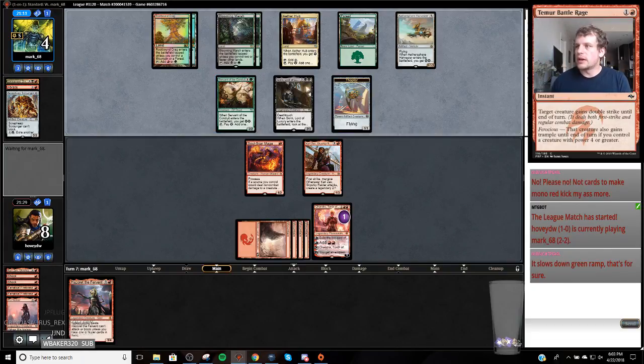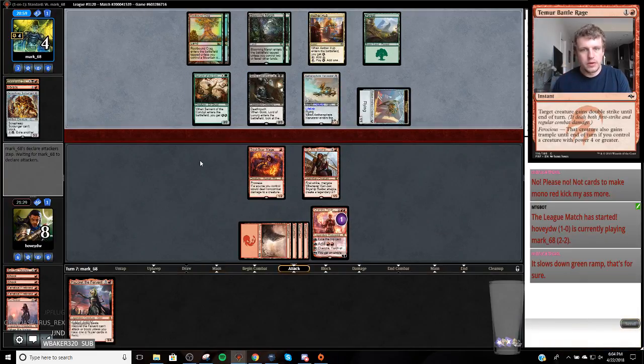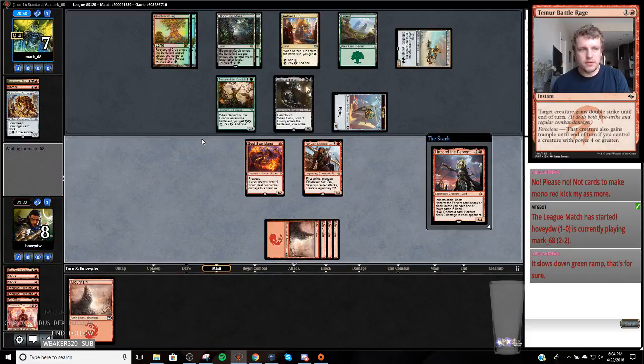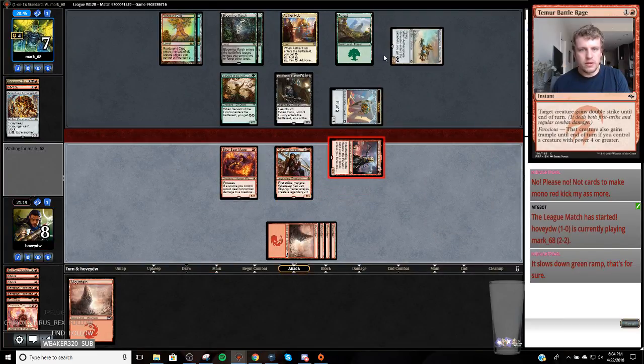I can actually kill them when they crack back here - unless they get really ballsy. Crew and attack with everything - that's not even lethal. I'm going to kill my Chandra. I think that's good for the home team - it's just Hazoret attack for the rest of the game. I hope that does enough. Don't have Vraska's Contempt.